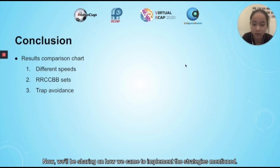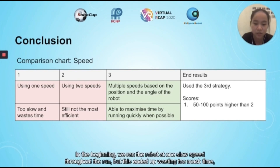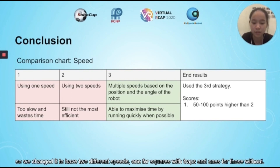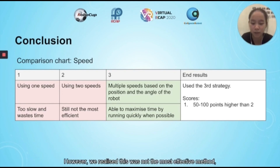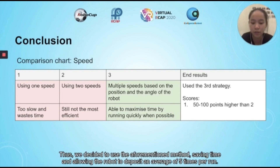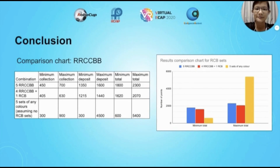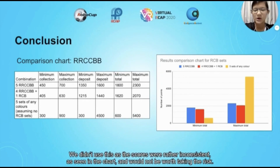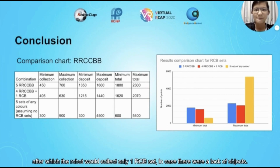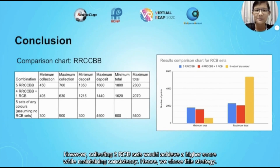Now, we'll show how we came to implement the strategies mentioned. For speed control, we initially ran the robot at one slow speed throughout the run, but this wasted too much time. We then changed to two speeds — one for squares with traps and one for those without — but squares adjacent to traps still wasted time. Thus we adopted the angle-dependent method, saving time and allowing the robot to deposit an average of 5 times per run. For RCB sets, we decided to collect 2 RCB sets for all 5 deposits after testing two other methods: not collecting RCB sets at all (inconsistent scores) and collecting 2 sets for the first 4 deposits then 1 set for the fifth (averaging around 2,000 points). Collecting 2 RCB sets achieved a higher score while maintaining consistency, so we chose this strategy.